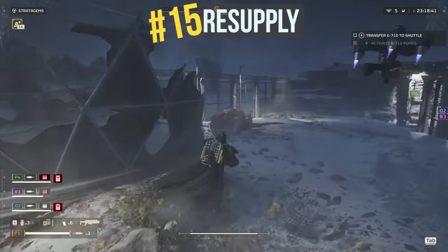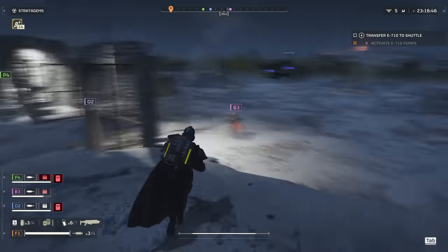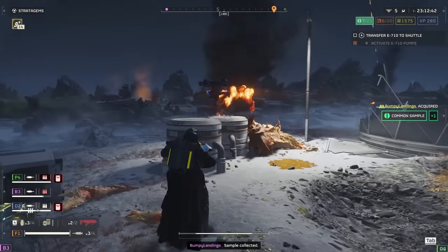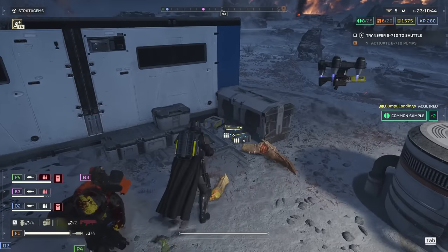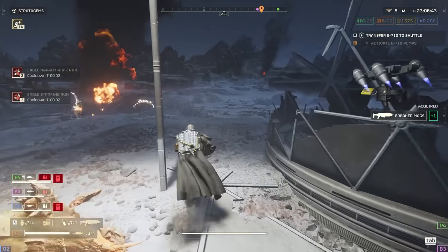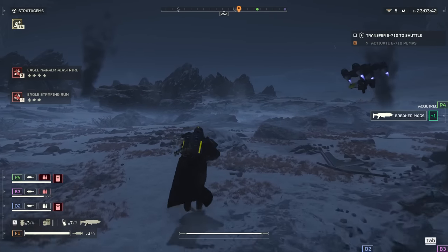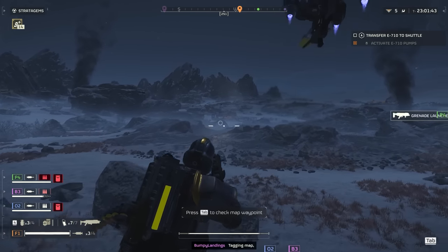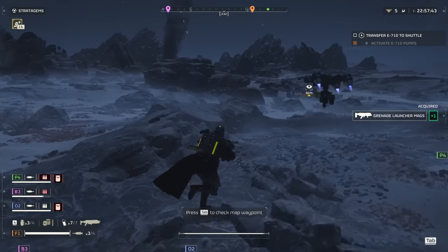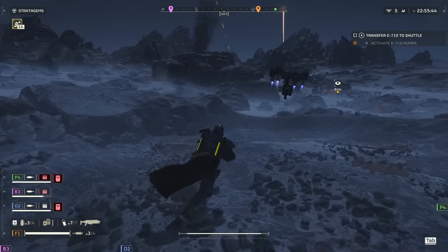Tip number fifteen: don't forget to resupply. Ammo management is huge in Helldivers 2, as the game gives you a limited number of magazines and punishes those who reload spam. Keep an eye on your resupply timer, which is shared across your team. When the team is low on ammo, call in more and supply up. Don't call it in early if your team is already good on ammo or if you find ammo at nearby structures.